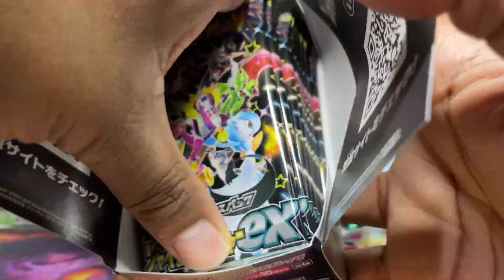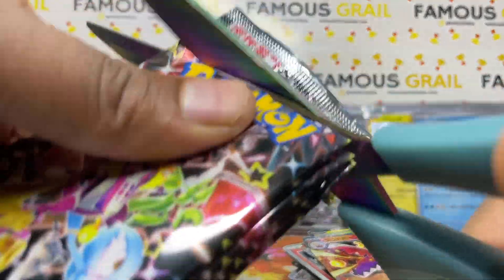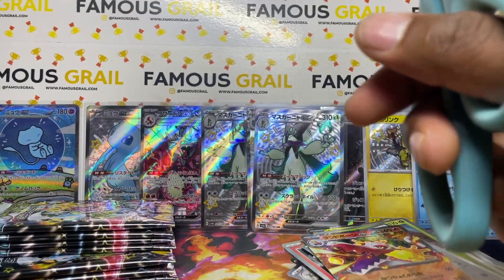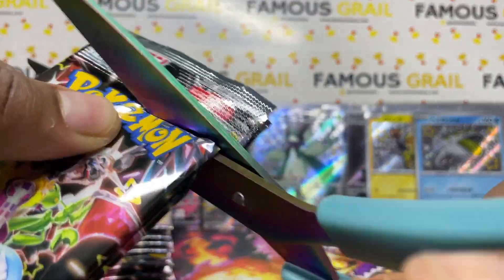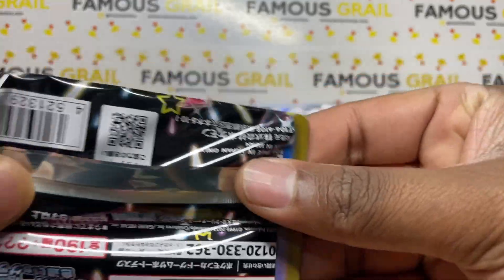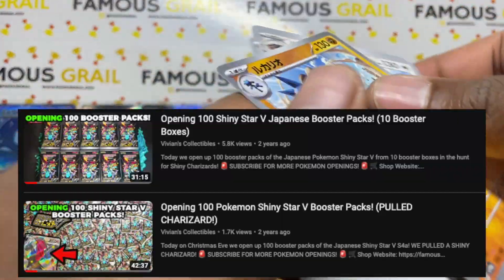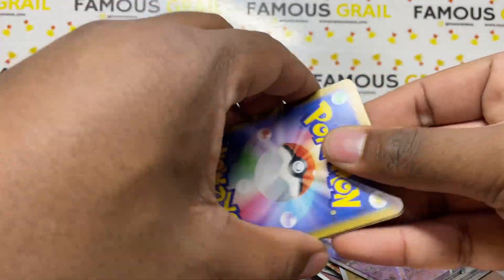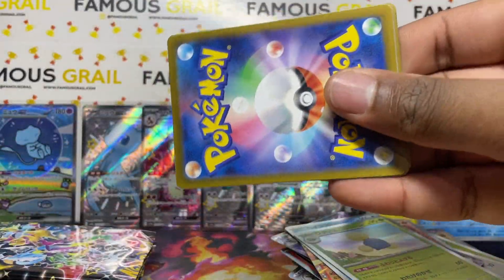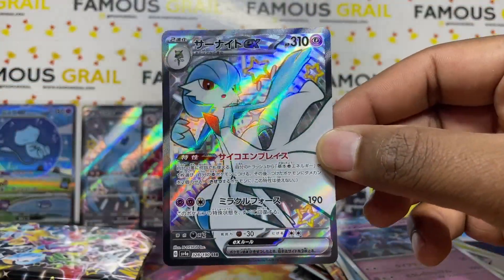If we'd pulled that god pack right at the start, I probably would have ended the video there and made it a standalone god pack opening, but we pulled it in the middle so we continue with the hundred-pack opening. I've done that once before — I think in Sword & Shield V I pulled a god pack doing a three-box opening and ended it there. We also pulled a Shiny Star V — done two 100-pack openings of that set back in 2020 during the mega Pokémon boom. We also got a Shiny Tinkaton — I haven't pulled one of those yet, so we'll take that.